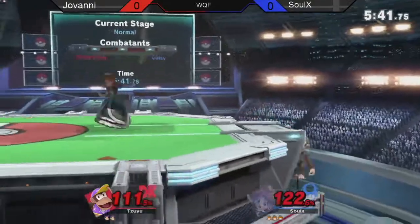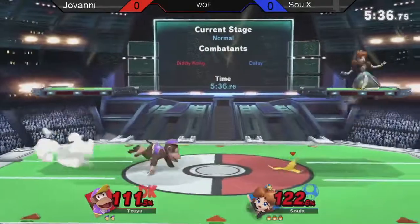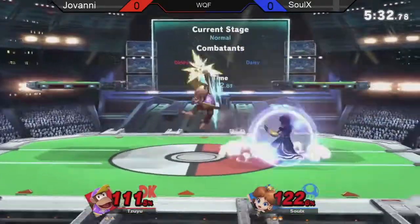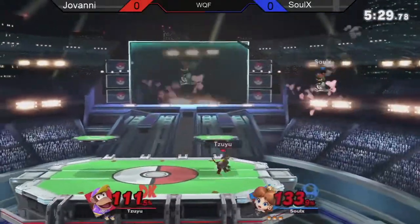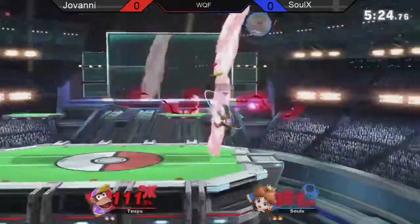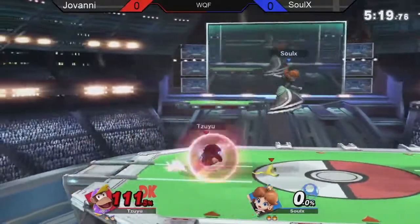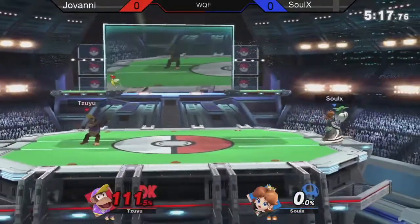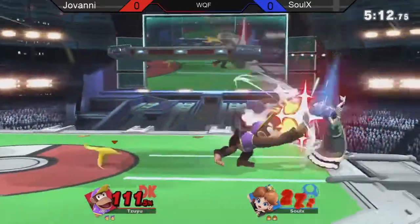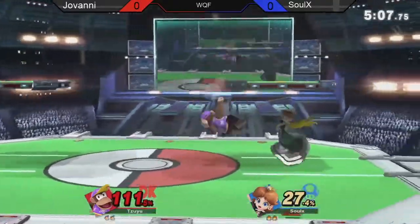Solex still with the banana. Another banana grab, forward throw, putting Giovanni offstage, having to air dodge back. Safely approaching, knowing that if he jumps it's really risky. Giovanni's defensive play, as usual, is on point. But Solex's pressure right now is just incredible — he really understands how Giovanni wants to try to get in. Giovanni adapting well, knowing that when he's pulling his banana, Solex is going for punishment on aerial options to grab it. Instead throwing the banana out and running into a run-up smash — a really smart fight for sure.